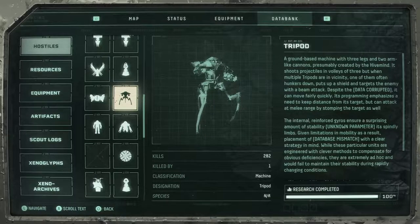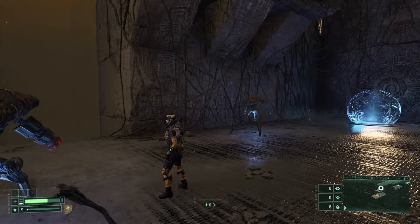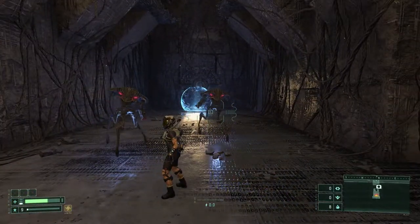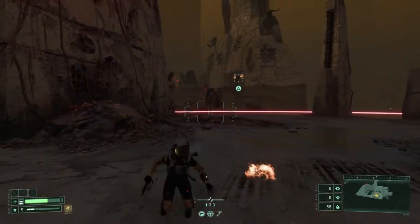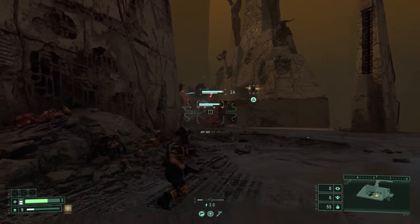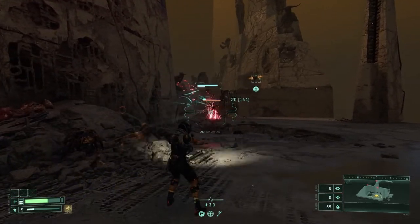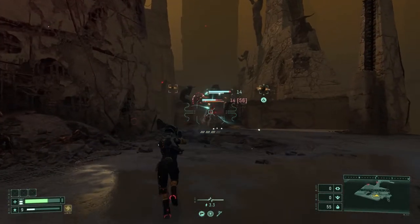Let's start with the Tripod. This is the most basic unit in the Derelict Citadel, and in most cases pretty harmless. Actually, if you encounter them alone, they will let you roam around without even paying attention to you. But if they are near any other enemy unit, they will start to attack you with a bullet attack very similar to the Kerberon from Biome 1. Just jump or dash to avoid the bullets and kill them at a distance or with a single melee attack.